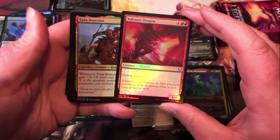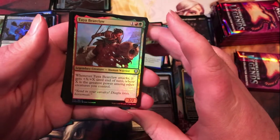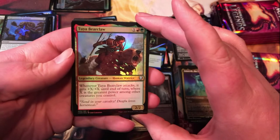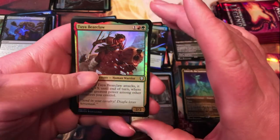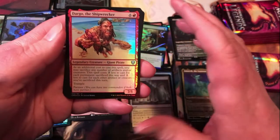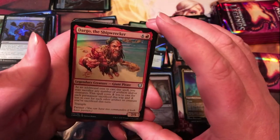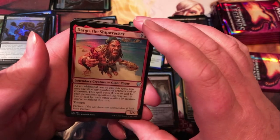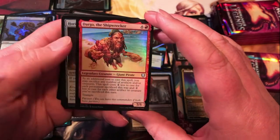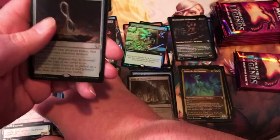Volcanic Dragon — 4/4 with haste. Tuya Bearclaw — just a 2/2 human warrior for 3 mana; whenever it attacks it gets +X/+X until end of turn where X is the greatest power among other creatures you control. Kind of cool at common. Dargo the Shipwrecker — the giant pirate, costs 7 mana for a 7/5 trample. At an additional cost you may sacrifice any number of artifacts and/or creatures, costs 2 less for each permanent sacrificed, so this guy can be pretty cheap for a 7/5 trampler on the sacrifice theme.